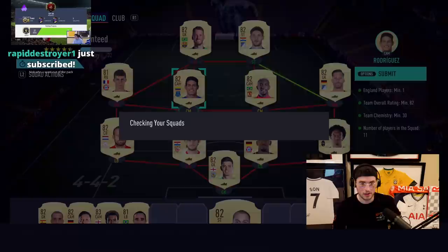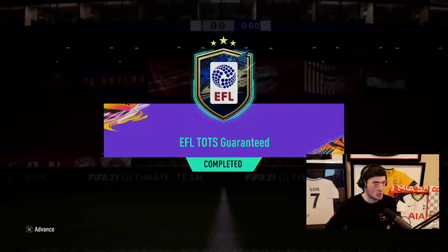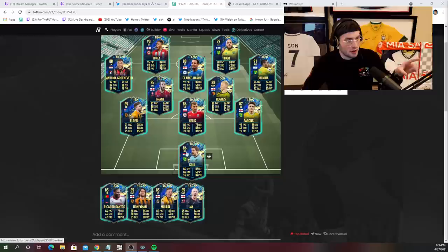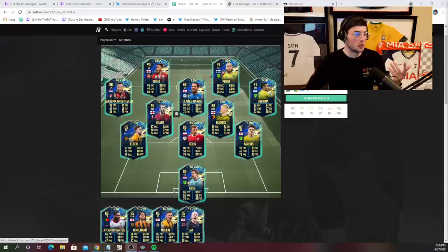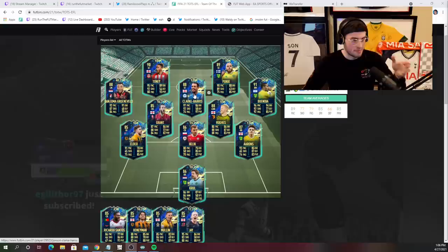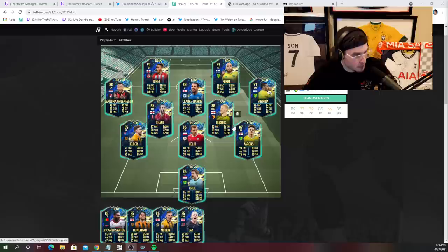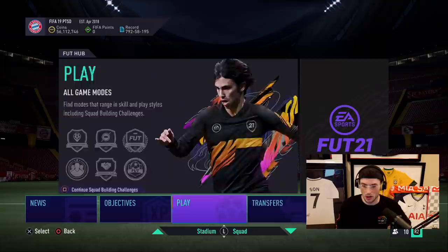Let's talk about the pack real quick. I'm going to assume with inflation it's 20k max, probably 10 to 20k somewhere in there. This pack is great because almost everybody in it is going to be worth more than what you submit — it's all about value. You've got some really cool players to get: Danjuma is a nice card, Clark Harris is cool. Buendia and Max Aarons are the best two to get. Tony I didn't think was great but he is worth a lot. Ricardo Santos wouldn't be bad, but we're probably gonna get Honeyman, Mullen, or Jay — that's kind of how it goes.